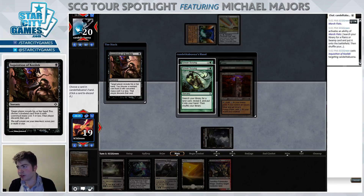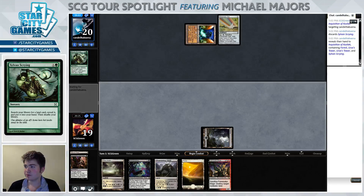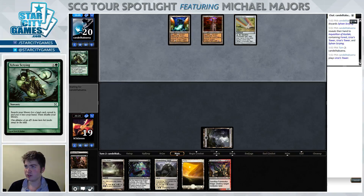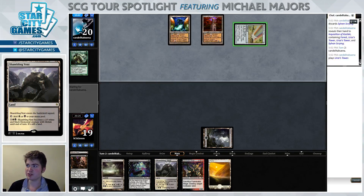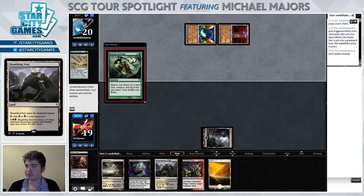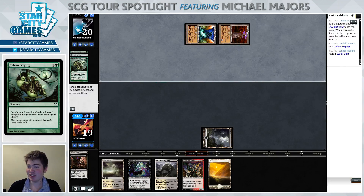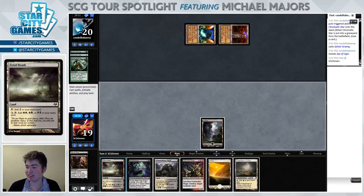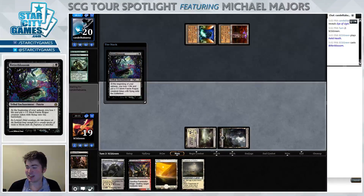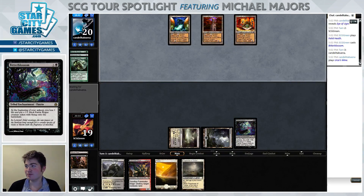Our opponent has two Sylvan Scryings, the third missing Tron piece, but no real action beyond that. If our opponent doesn't play a threat on the third turn, then maybe we can buy some time with this Fulminator Mage and break up their mana. There's a Sylvan Scrying as expected — opponent fetches up and it looks like they naturally hit the Mine. So that kind of stinks, but it doesn't change too much. On the bright side, it means they probably didn't draw a threat. No play on turn three is good.